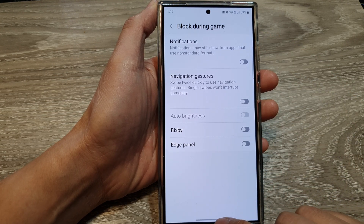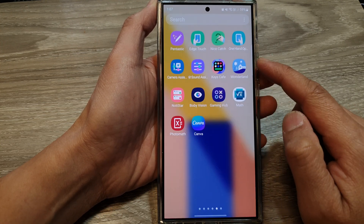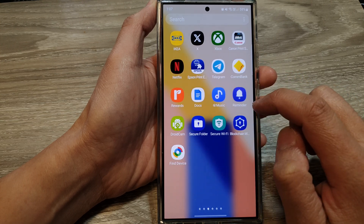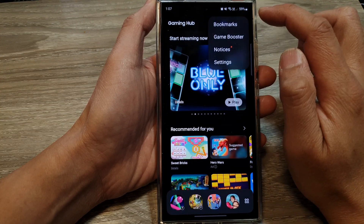First, swipe up to go back to the home screen. From the home screen, swipe up to go into the app screen. In here, swipe across and find Gaming Hub, then tap on Gaming Hub.